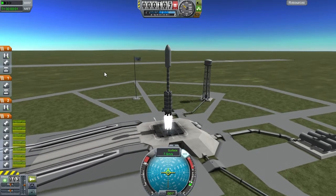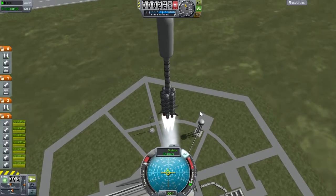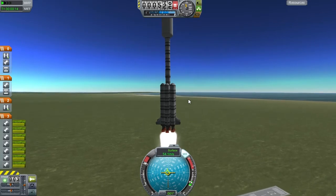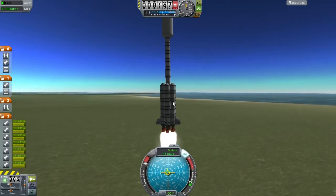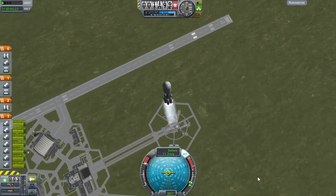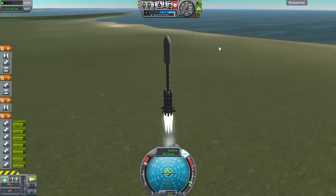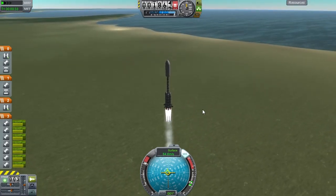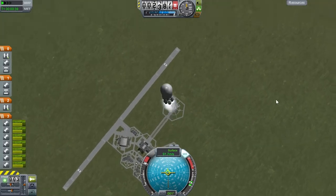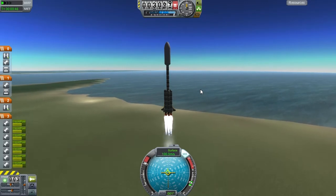The flight plan is to get to about 10 kilometers altitude and then gently start pitching over. These strap-on boosters will run out before the center column, but only by a small margin. According to the engineering plugin we'll have about 400 meters per second of delta-v once they run out. It promised a 1.6 thrust-to-weight ratio, which I suppose is what we're getting, but I would have liked more acceleration. As of this moment I am officially not optimistic about making orbit. It does look nice though — long and spindly, with the fairing on top to keep everything aerodynamic.